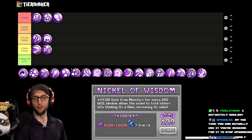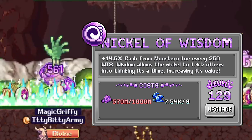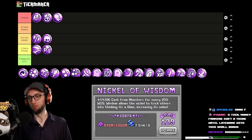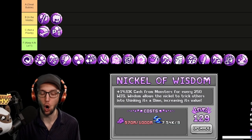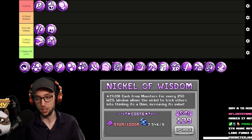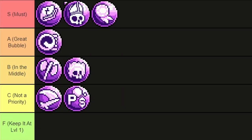Now we have a huge one: Nickel of Wisdom, which gives you cash for monsters for every 250 wisdom. This is the best one out of all of them because your Bubo is your money farmer — this is what scales your money percent very, very hard. It does cost alien logs, so it is a little bit expensive. What makes it not S tier is how late you get it and the alien log cost. So top of A tier, no problem.